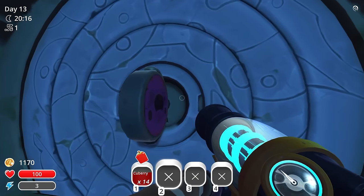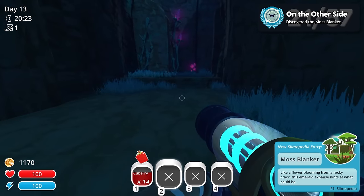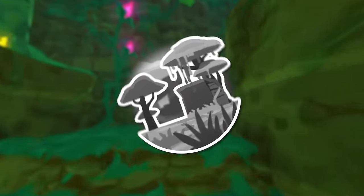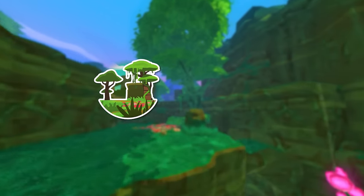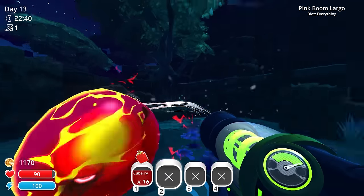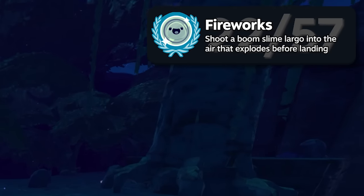After finally getting a slime key, it was time to discover the moss blanket. Here I had my first encounter with a feral slime and somehow managed to get an achievement without even trying — fireworks. I didn't even know I could get that.